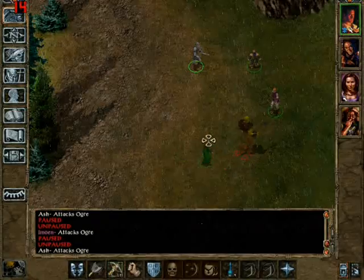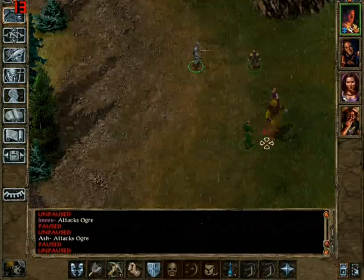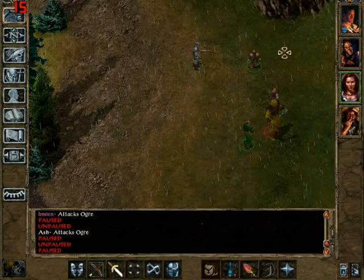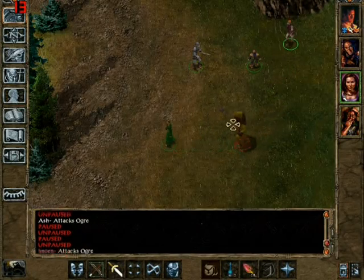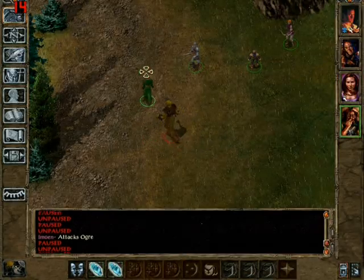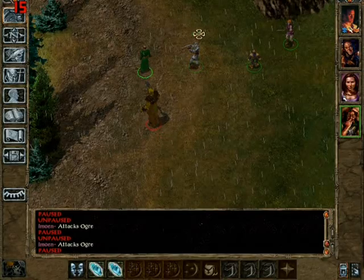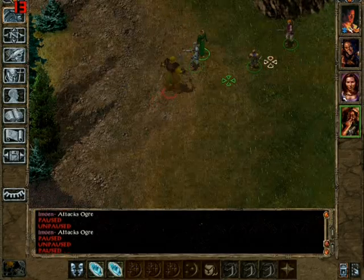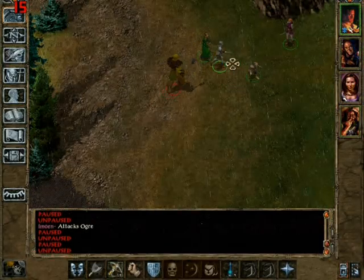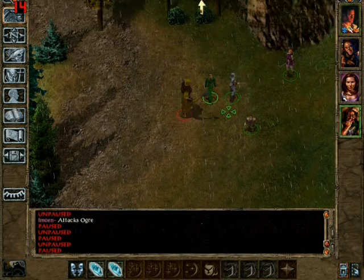Don't attack R — R only has four health. Get back! This is pretty much what you have to do when you're a really low level, like level one fighting a level four creature. But if you've got the numbers, you can do it.